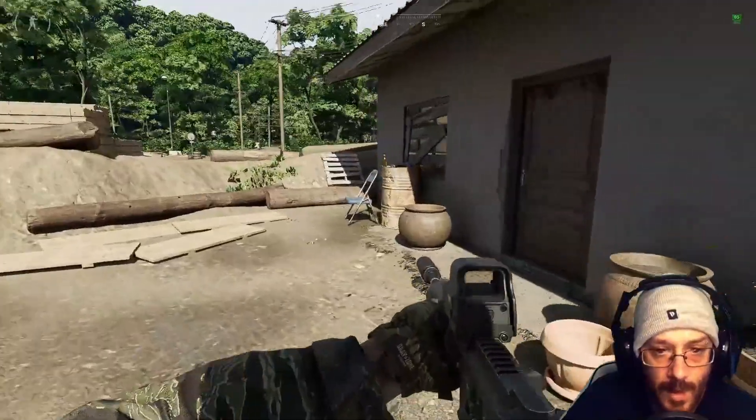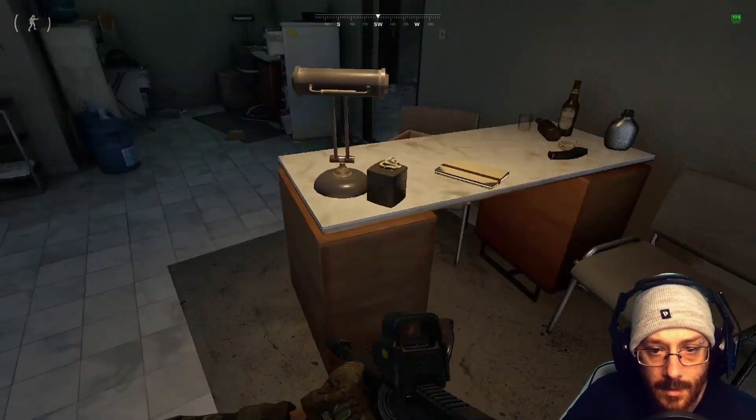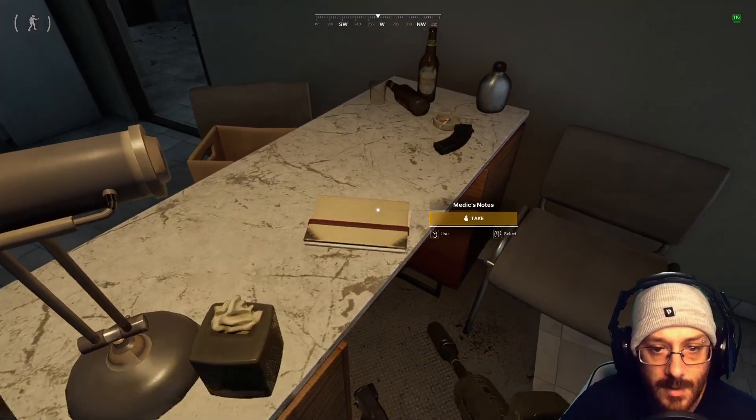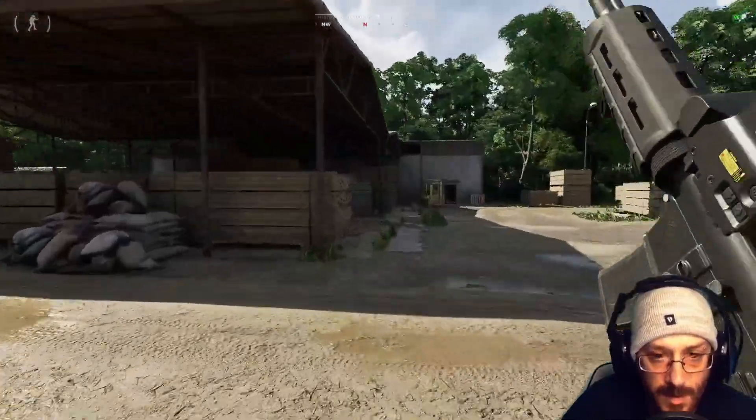We're going to come into this white office building here next to the tanker and get the document from the desk — the medic notes. Then we're going to go across to this building directly opposite, out of this door on the tanker side.